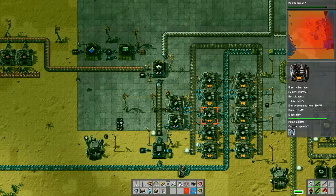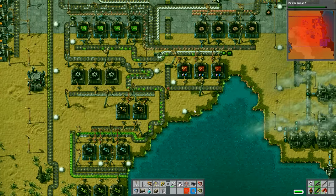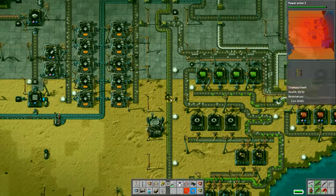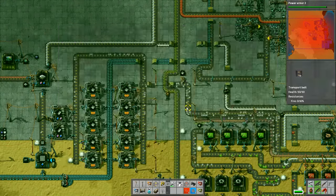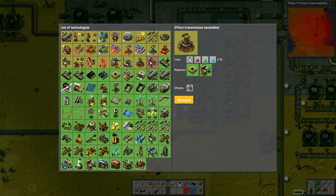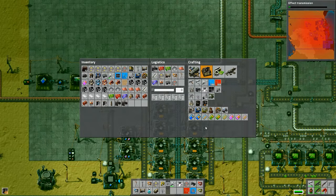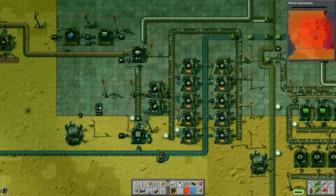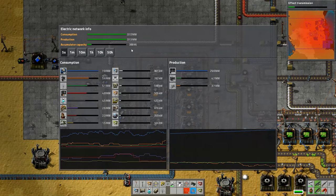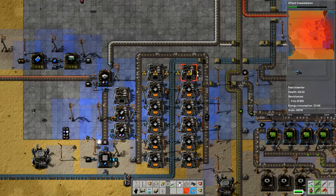That's the base number and they take 30 seconds each to make, which by my reckoning is 30,000 seconds. Let me actually work that out while I talk - 30,000 seconds divided by 60 gives us 500 minutes, which is actually a little under 10 hours - eight hours and 20 minutes. Eight hours and 20 minutes if we just produce them ourselves.